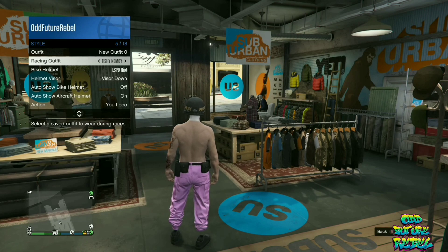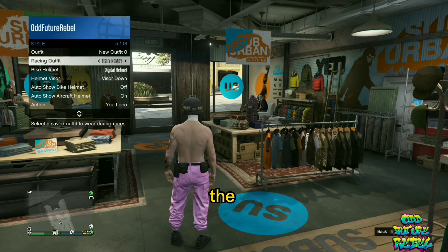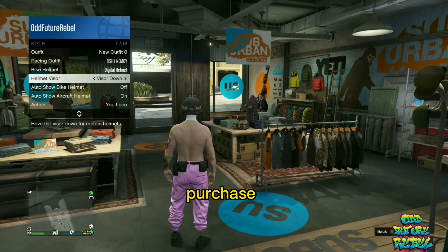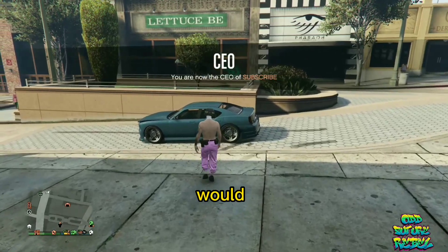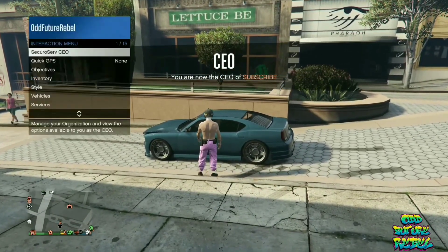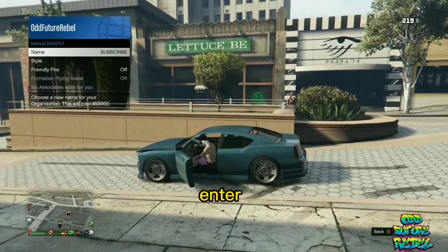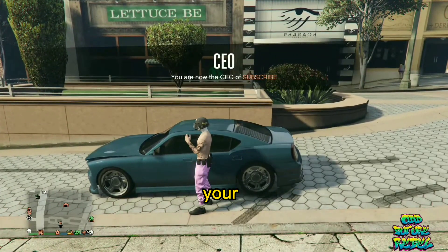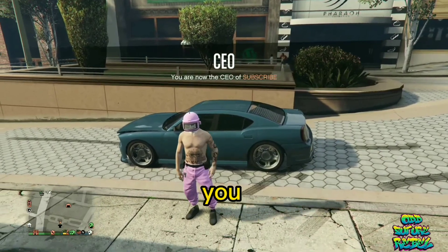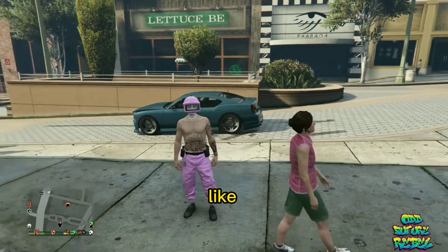On the bike helmet option, put on the random helmet you purchased before the LSPD riot. Then register as SecuroServe, go over to the management, and stand in front of the vehicle. Enter the vehicle, go over to style, and click one to the right and one to the left. Close the interaction menu, exit the vehicle, and if you open up your helmet visor, it should change your helmet to a different color.